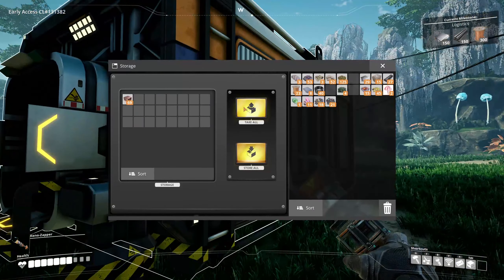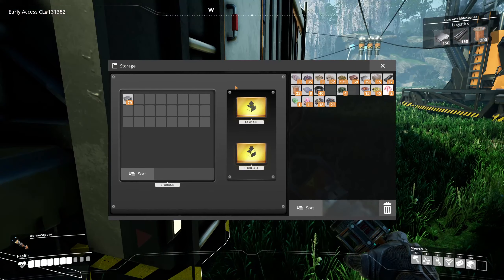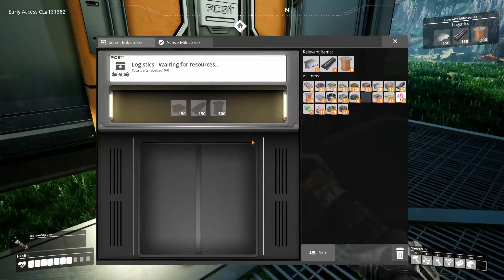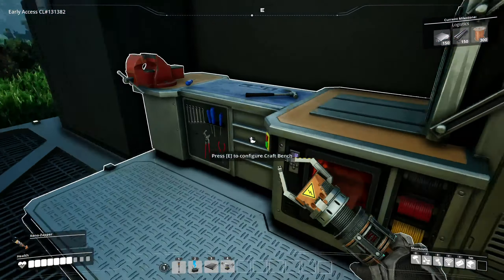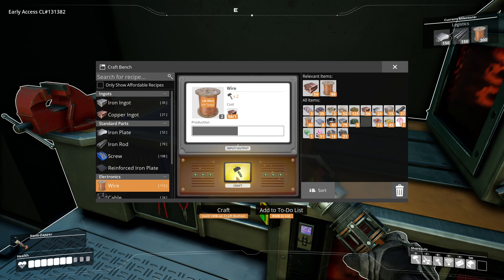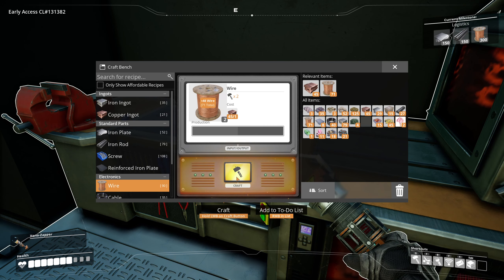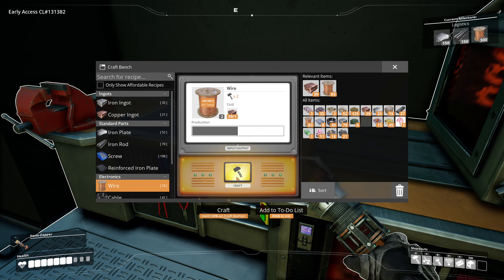We should have some copper - yep, plenty of copper. 53 iron. How many plates and stuff we got? Not much. Let's get stuff going with some wires. This is the one part of the game I do not enjoy - the beginning where you just sit and hold left click as you wait for things to slowly craft. I'm not going to make you guys sit through that - cue the time-lapse music.